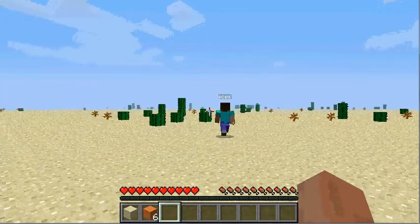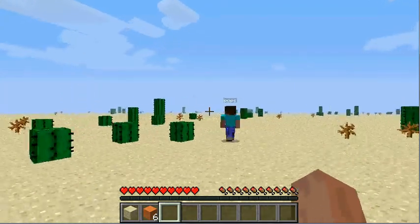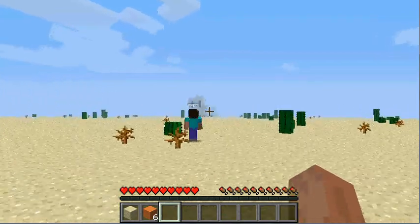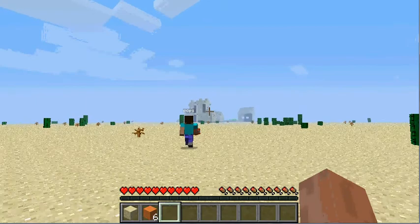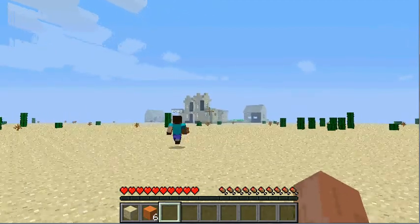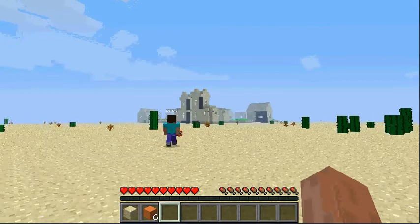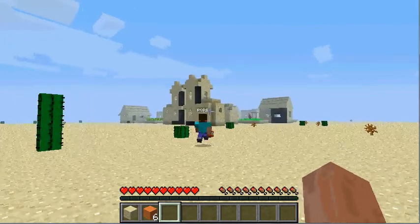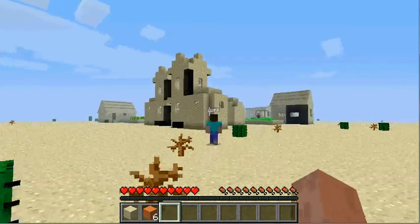Don't jump a lot either — jumping also decreases your hunger bar. There's a little church right there. Oh, I see a blacksmith shop — I think I see two, actually. Yeah, two blacksmith shops. It's a good village. Remember guys, if you come across one of these, just stop by because you never know what you might get.